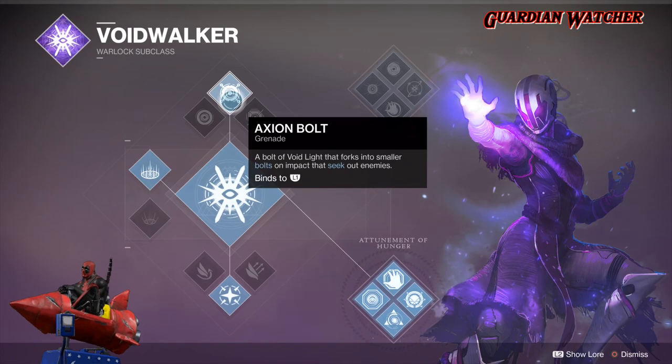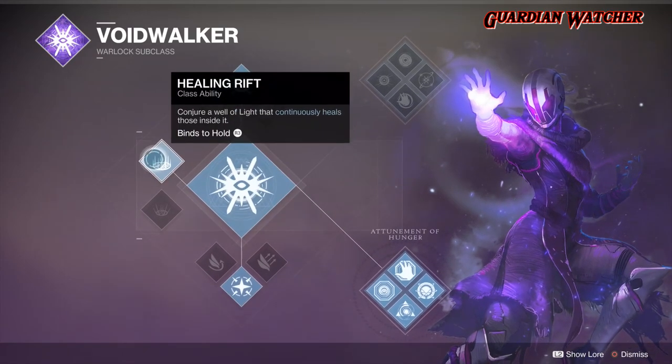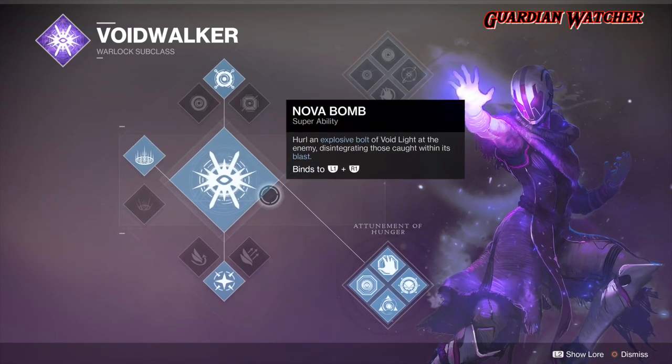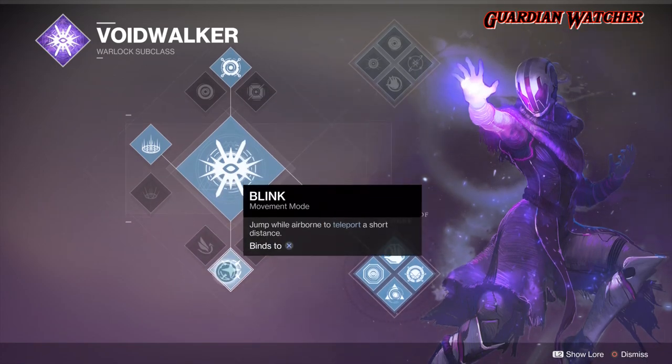For my grenade, I like using Axiom Bolt — a bolt of Voidlight that forks into smaller bolts on impact and seeks out enemies. For my class ability, I like using Healing Rift, which goes along with the build pretty well. And you obviously can't get rid of Nova Bomb, where you hurl an explosive bolt of void light at the enemy, disintegrating those caught within its blast. As for my jump, I love using Blink — Blink has just been amazing.